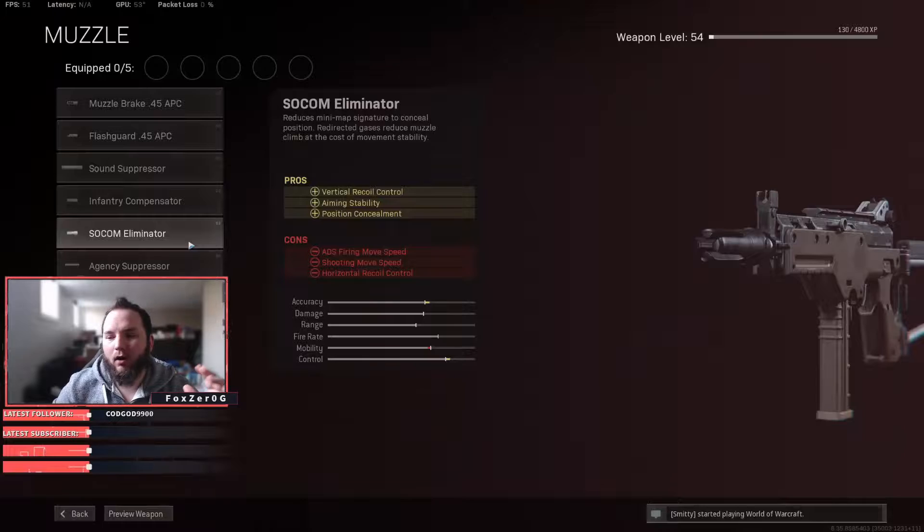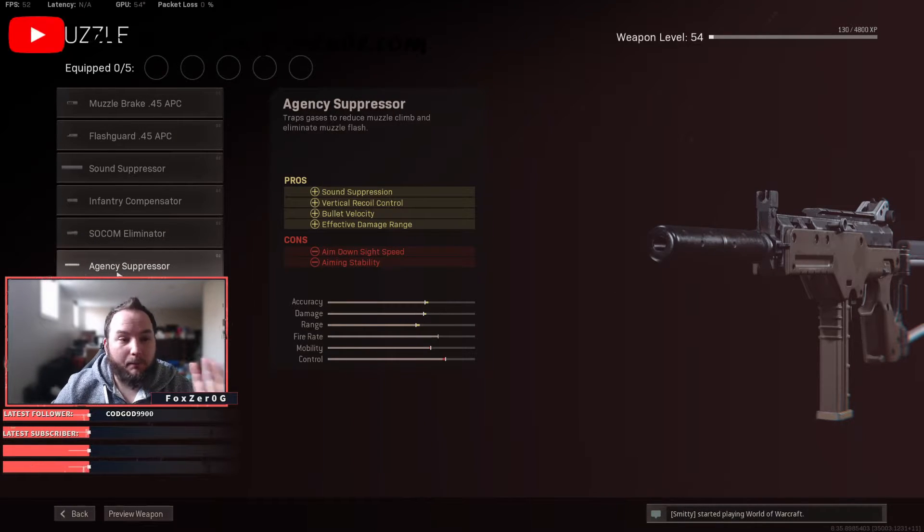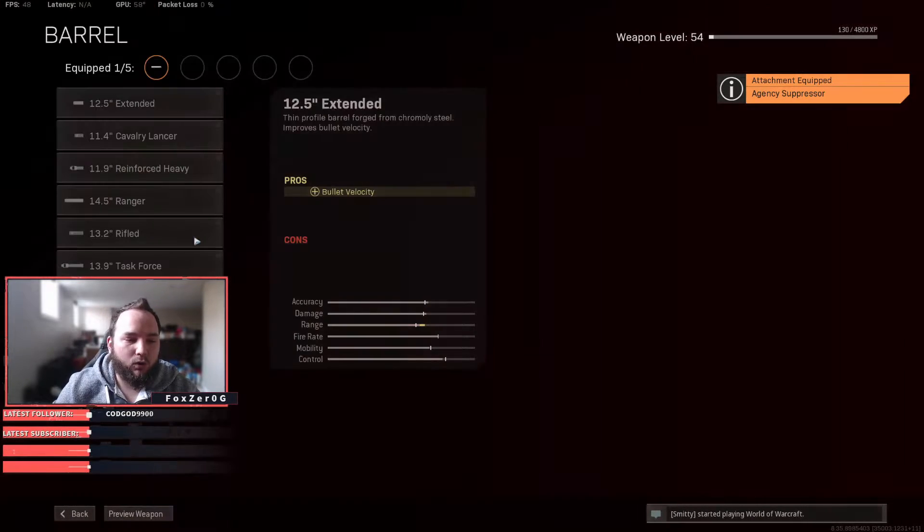For the LC10, the muzzle we'll be running is the Agency Suppressor. It keeps you off the minimap — no red dot — and it gives vertical recoil control, bullet velocity, and effective damage range, so we'll be hitting a little bit longer, maybe up to 22 meters.